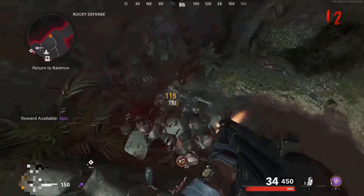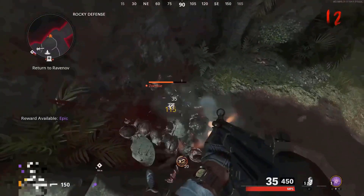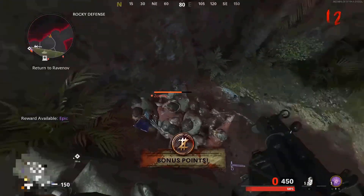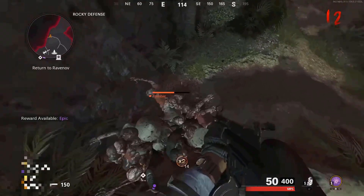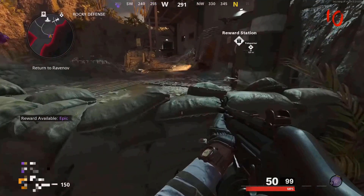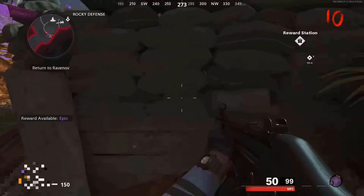The next glitch is an OP pilot glitch. Before I show you how to do it, I recommend you have everything you need because this glitch is really good for high rounds too. All you want to do is make your way to the Rocky Defense and come over to this ledge. You want to mantle while moving backwards, and if done correctly all the zombies will begin to pile up right below you.